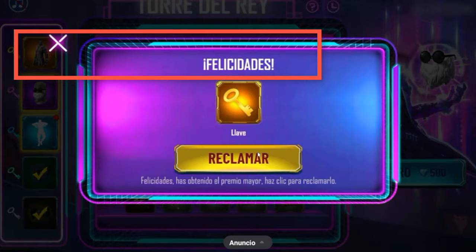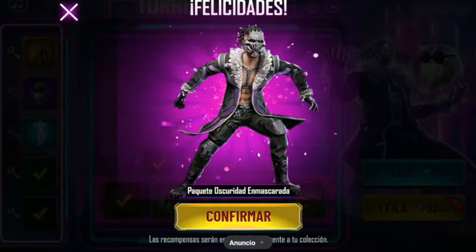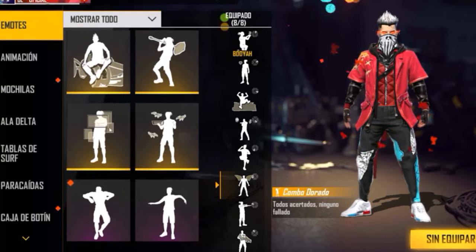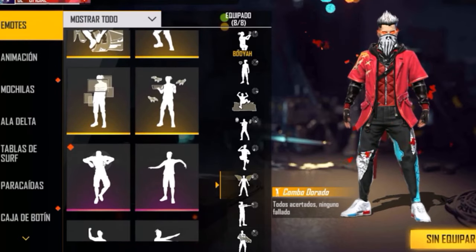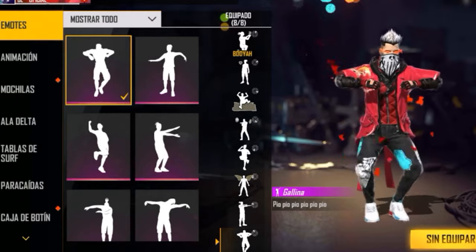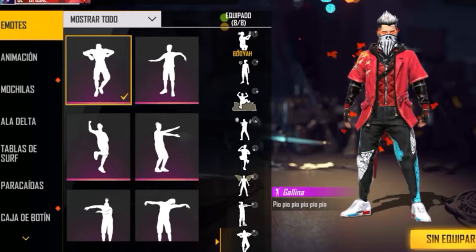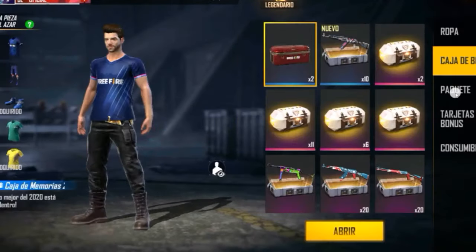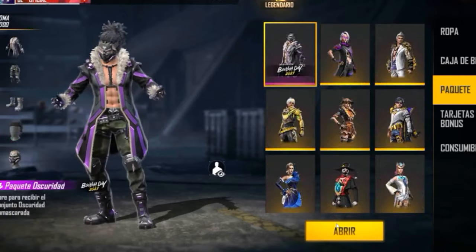The last spin costs 500 diamonds — that is the skin spin — the Masked Darkness package, which you see on screen. I find it very simple; in fact I think there is a very similar skin that came out in the mystery shop. The most important thing is obviously the pio pio emote. Many players will equip it — an emote I thought would never return. Surely many veterans will be emotional about it, but well, Garena came through with the emote and this skin.